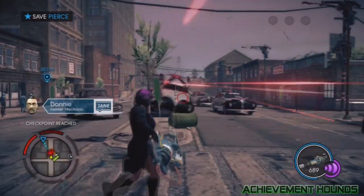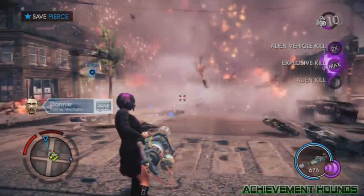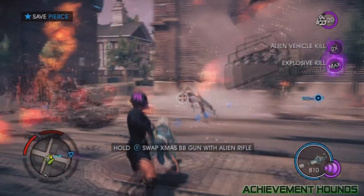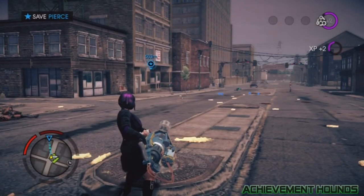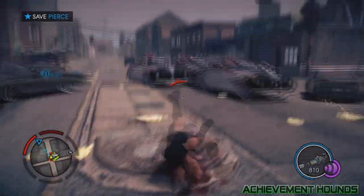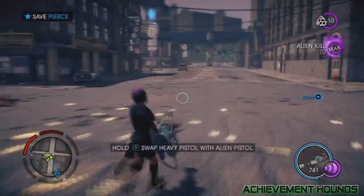After you shoot her, all kinds of goons roll up and they will infinitely spawn — they'll keep rolling up in cars. What you want to do is pick the weapon you need — the flamethrower, the gatling gun, or the grenade launcher — and just shoot the car, because it will get you most of the kills and it's a lot easier to hit the car than the person. Even if it explodes and kills the guy, it still counts toward that weapon.